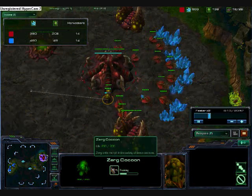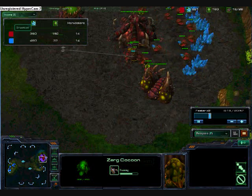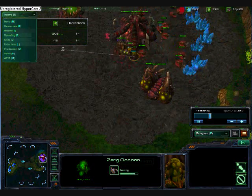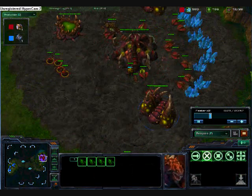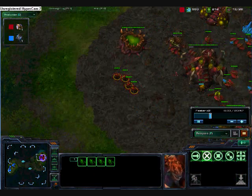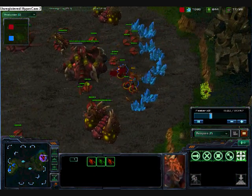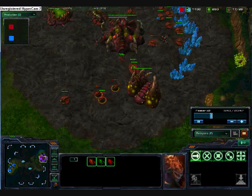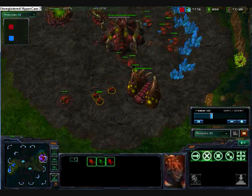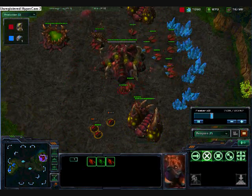The Zerg Wings just pop out as he gets here. There's a couple — here's my Queen, which gets on the larvae before they get here. The four Zerg Wings — I guess the Queen helped too — take out the four Marines. I think I lost one drone, maybe even more than that, but that's okay. I'm going to build some more Zerg Wings.